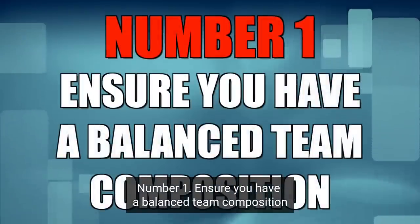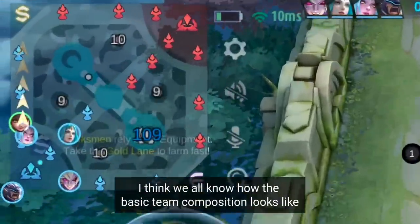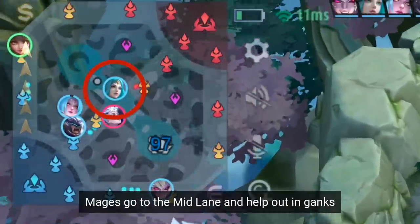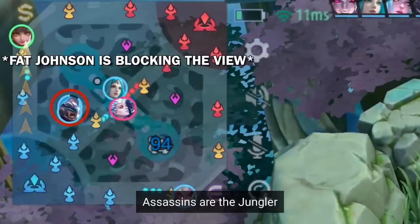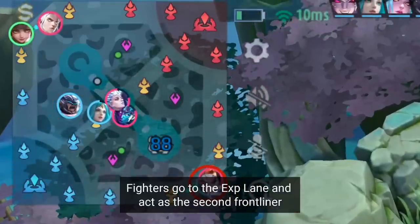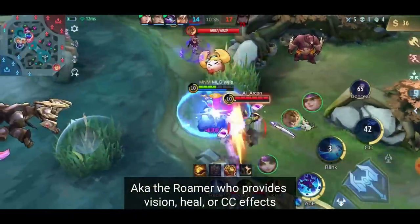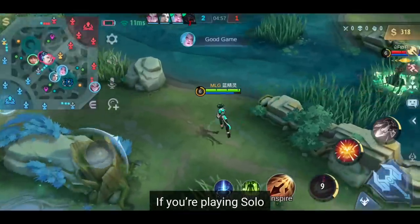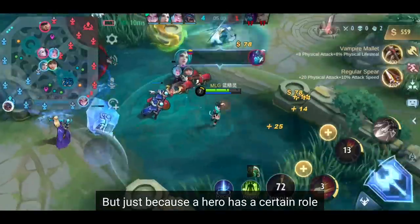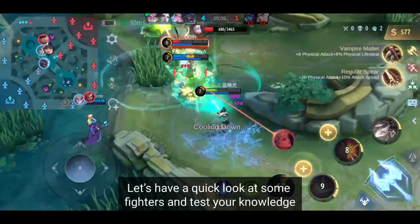Number 1: Ensure you have a balanced team composition. We start slow with the basics before we get into the advanced stuff. The marksman is on the gold lane as the late game carry. Mages go to the mid lane and help out in ganks. Assassins are the jungler who roam around to kill squishy enemies in the early to mid game. Fighters go to the XP lane as a second frontliner. And tanks or supports are the roamer, who provides vision, heals, or CC effects.